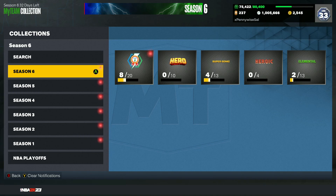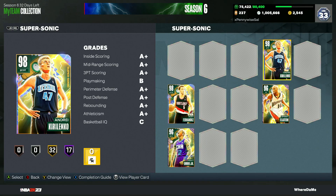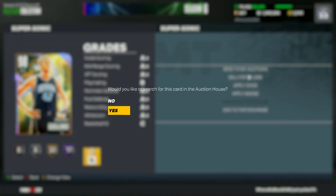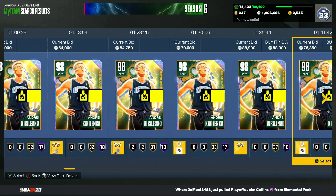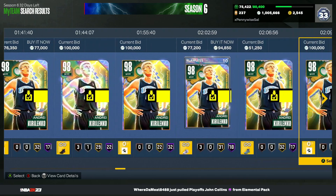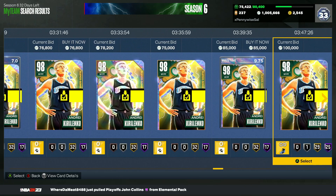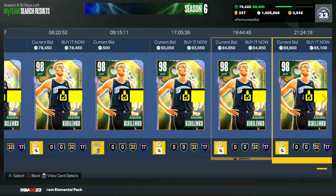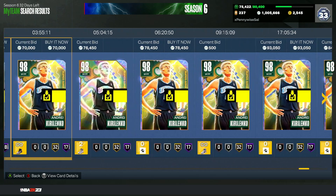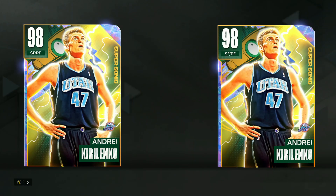First off, I want to start with a new card from the Supersonic set and that is going to be the Galaxyopal AK-47. This card for under 100k is just extremely good value, being the best small forward in MyTeam in my opinion. He's been the best small forward in the game since he dropped in the Supersonic set promo and he only goes for about 65,000 to 70,000 MT, sometimes even lower, which is incredibly cheap for how good he is.